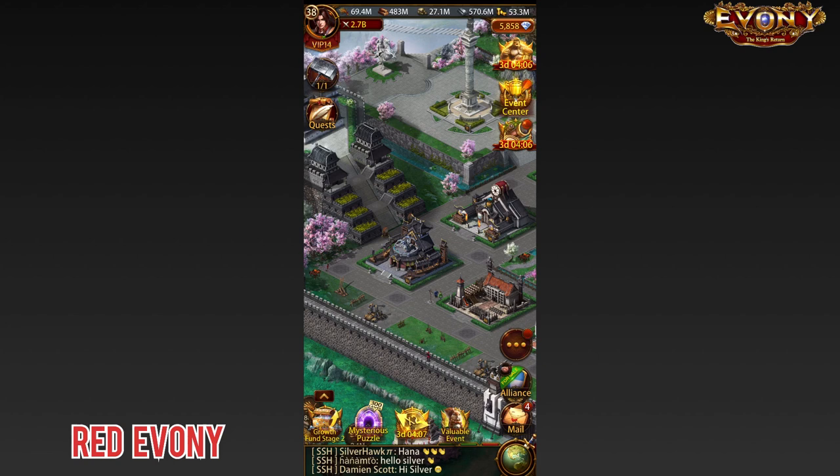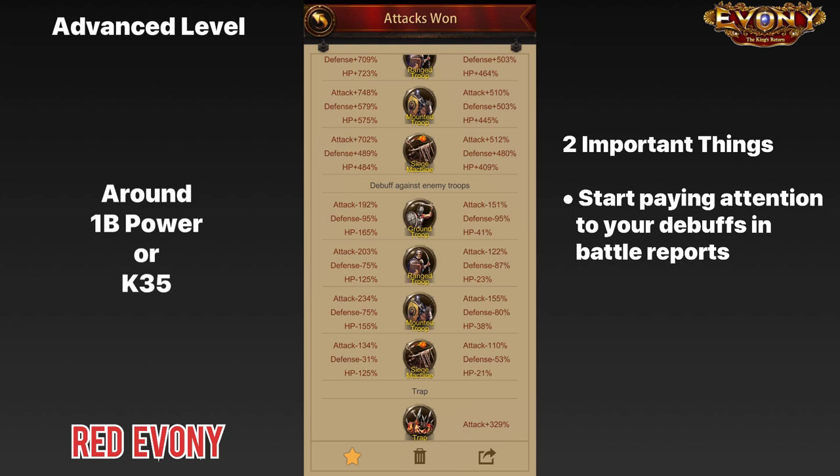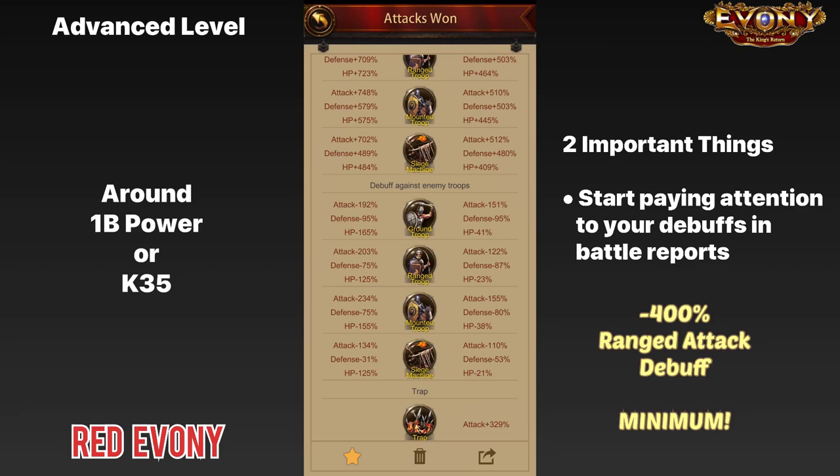Next we're going to look at advanced level, which we're considering to be around 1 billion power and K35. At this point, this is where you need to start getting really serious about debuffs. There are two things you absolutely need to do once you are at the beginning of this stage. First, if you are already taking part in PvP, you really need to be paying attention to your debuffs and know what your max level debuffs are. At this point you should be pushing to get a minimum 400% ranged attack debuff — that is the minimum threshold.